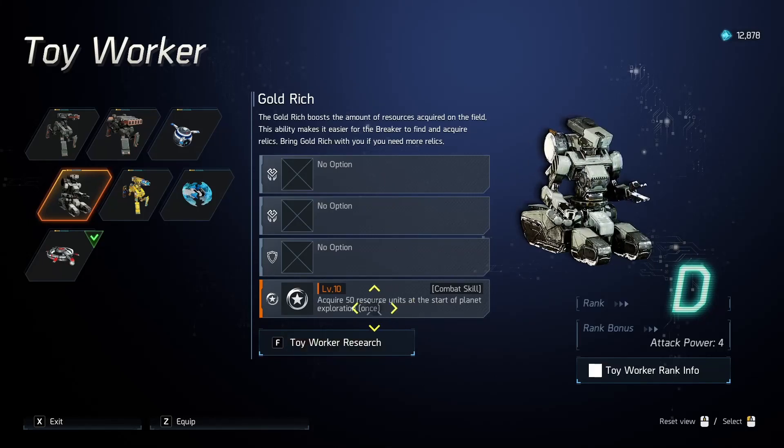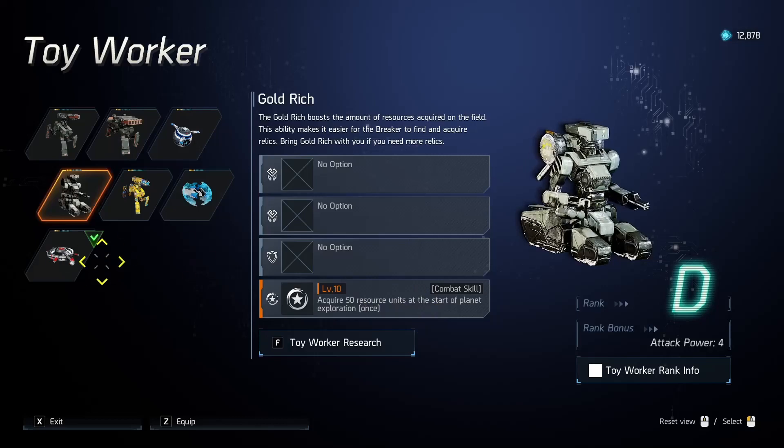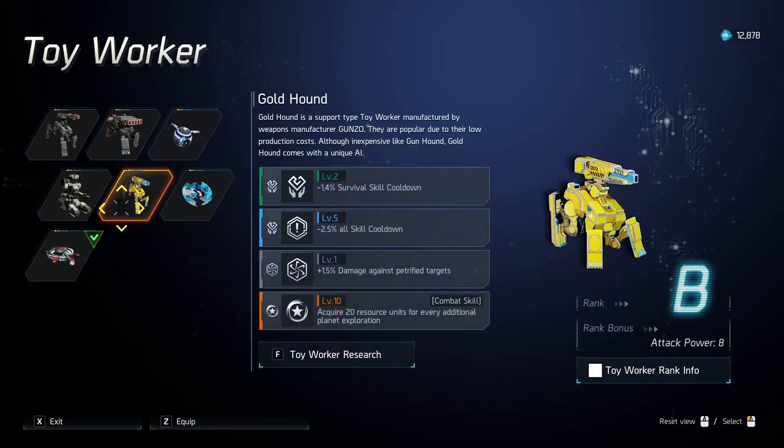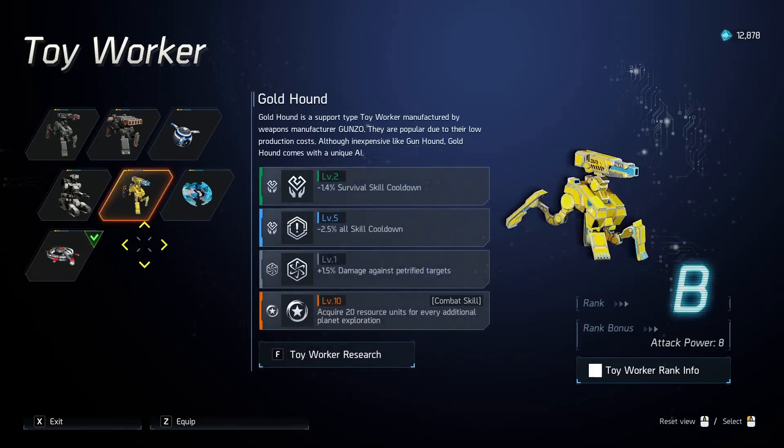You will not be able to get that specific upgrade on another toy worker. So I will not be able to get this 50 resources on the start of exploration on something like a Medic V2, and vice versa, I will not be able to get Medic V2's unique on a Gold Hound. So by default, the two best toy workers in the game are still going to be your Medic V2 and your Gold Hound.